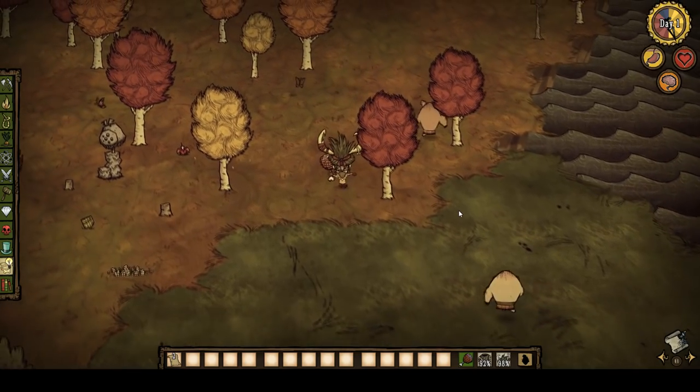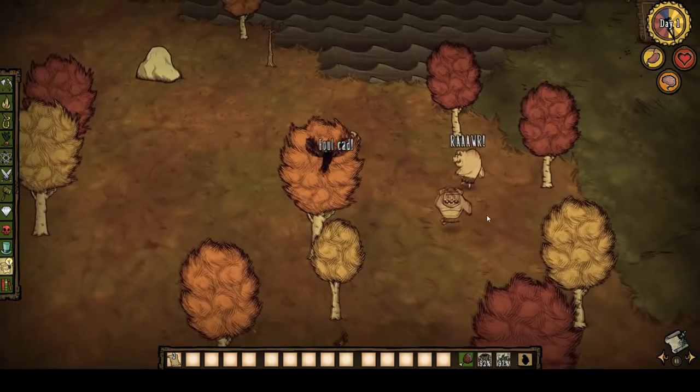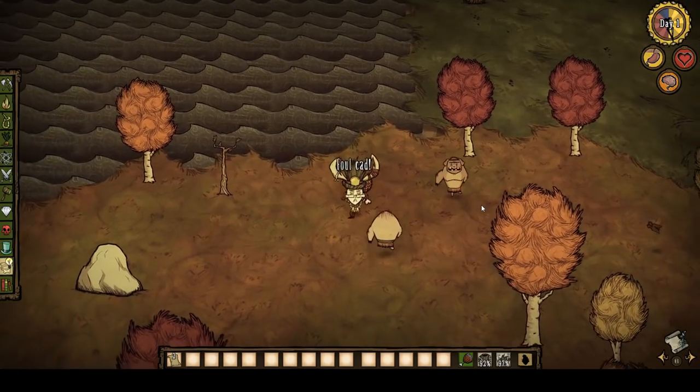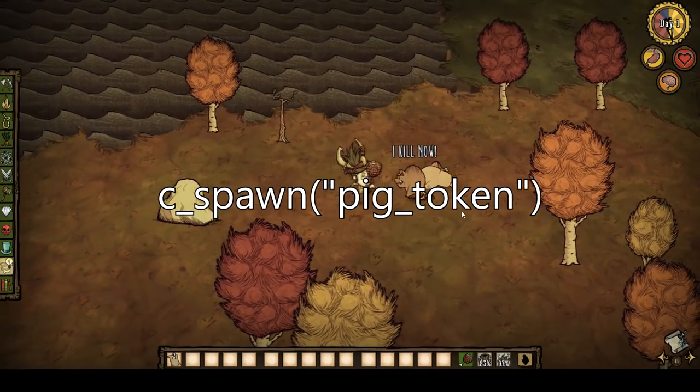As for the event itself, you first need to obtain a golden belt from befriending or killing a pig. You don't have to be the one to kill the pig, which means you can start a civil war amongst the pigs and get a decent number of belts. The prefab name for the belt is pig_token, if you want to spawn some in and try out the event for free.